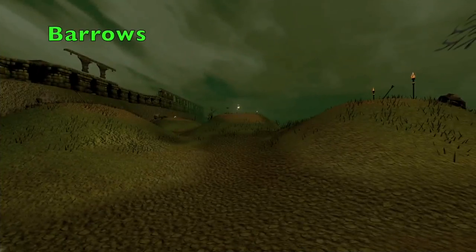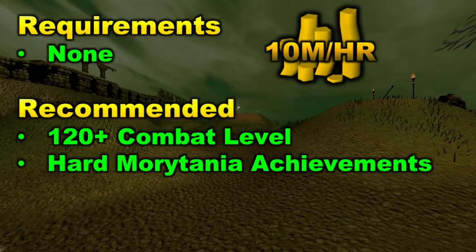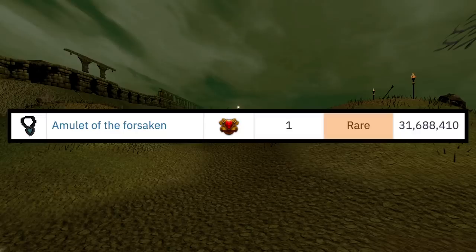Moving on to the next method, we have Barrows. Barrows is a really good money-making method right now and there aren't even any requirements, however a recommended combat level of around 120 is suggested if you want to be efficient, as well as the Hard Morytania achievements. These are really important to have completed because they will double the runes that you obtain, which will obviously increase your profit. This money-making method is heavily dependent on the unique drop, which is the Amulet of the Forsaken.